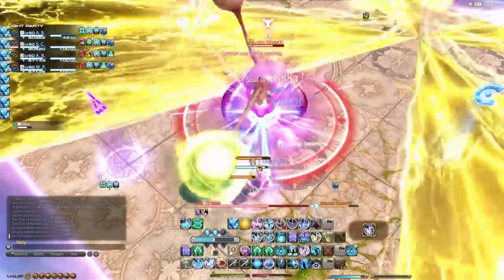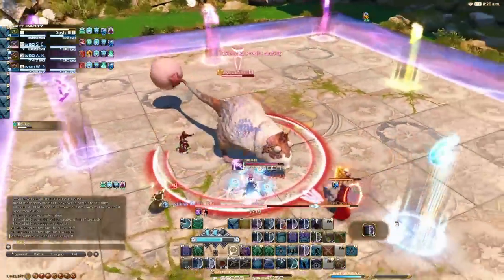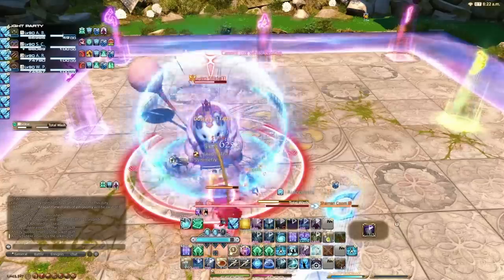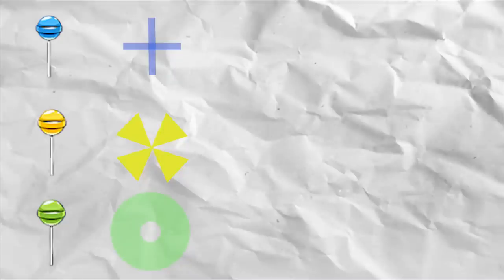The tank will always get a tank buster here, and the party can move to the remaining green lollipop, which will always be safe with the donut AOE now. Green is donut AOE. Now that we understood all colors: blue cardinal cross, yellow intercardinal pizzas, green donut AOE — the rest will become easier.